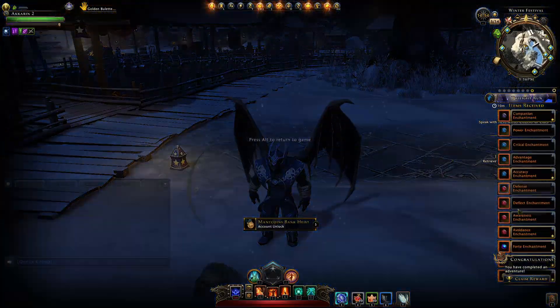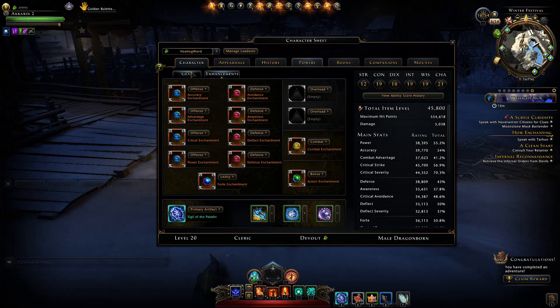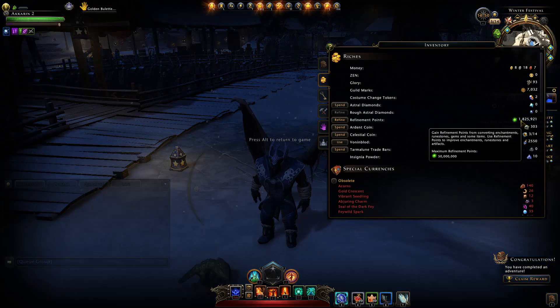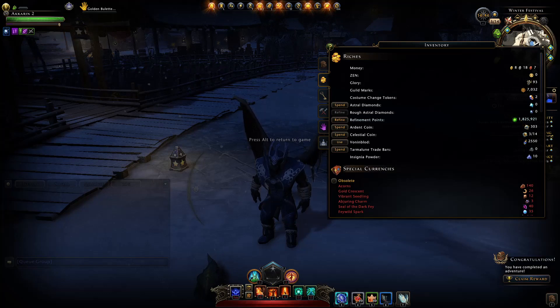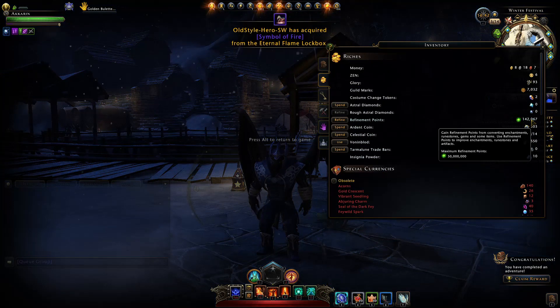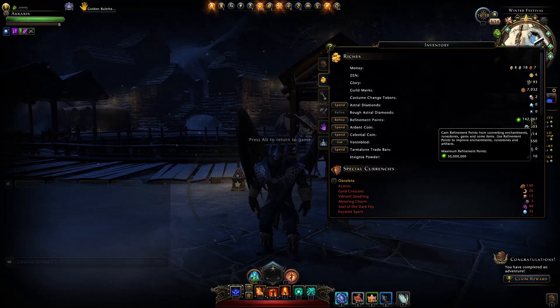Jumping on the preview server, with this enchantment change we get bonus enchantments just for seven days. We're now at 1.825 million refinement points. On the live server this character only has 142,000 — so we got a massive boost of nearly 1.7 million refinement points.